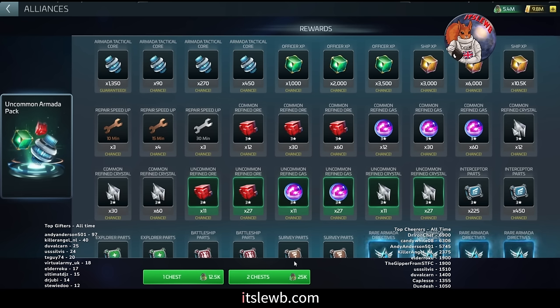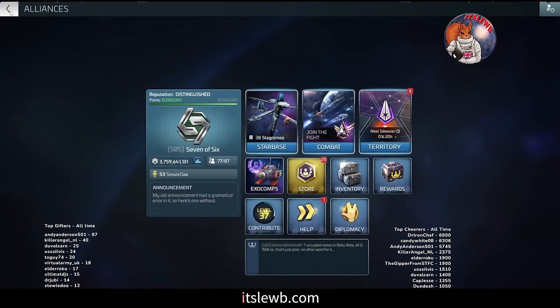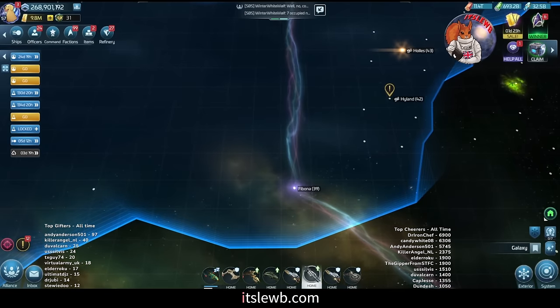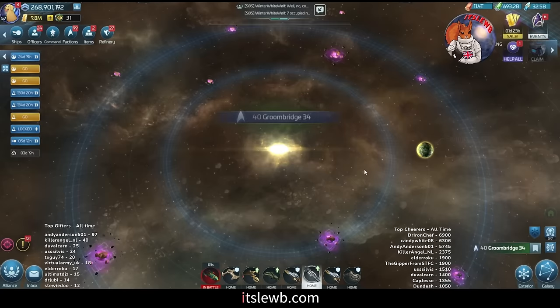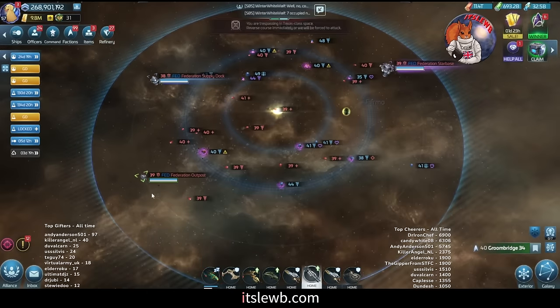If you're in your 20s or 30s and you're sub ops 38 and can't get into deep space, you're going to be stuck at the level 39 uncommon. Up in fed space you will find a system called Groombridge, and there is one equivalent in Romulan and one in Klingon space as well. In Groombridge you will see the highest G3 armadas in the game: level 39 uncommon, level 38 rares, and level 39 epics.